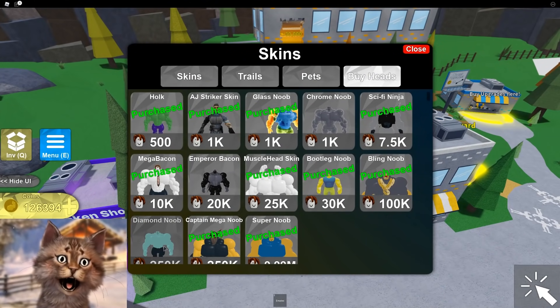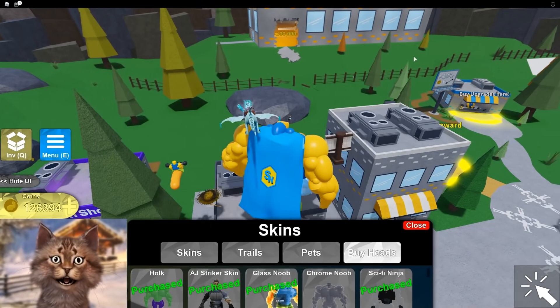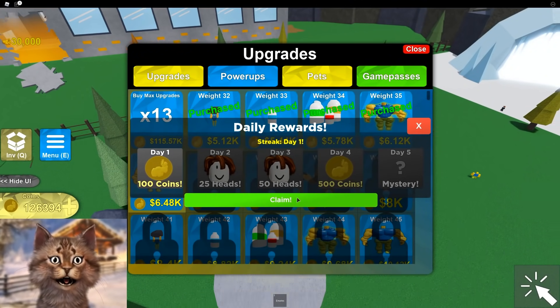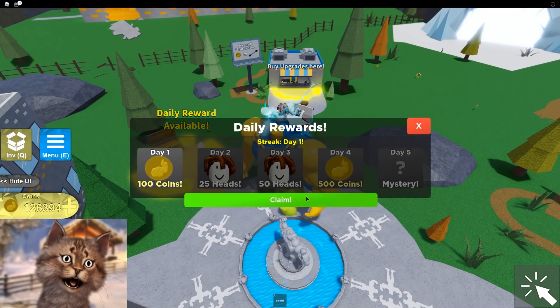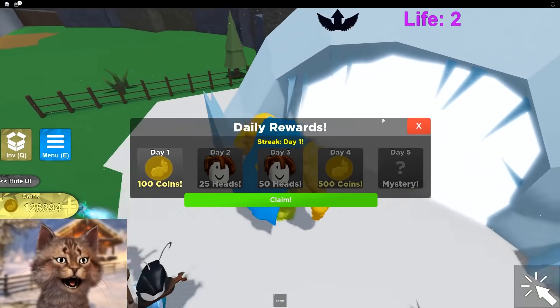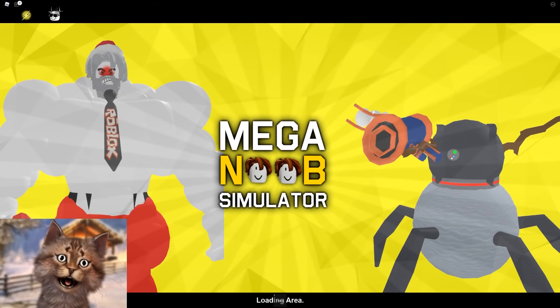He has all these noob skins that you can try — look at all of these. I'm only missing the diamond one; I really kind of want the diamond one. Let's go here and buy... claim daily! How do I claim this? It's literally stuck on my screen.